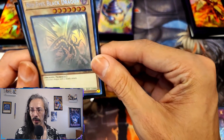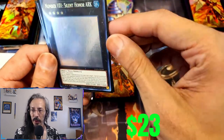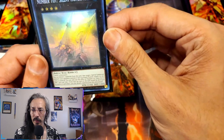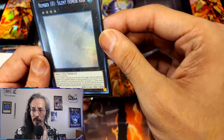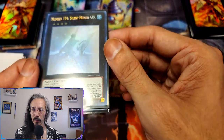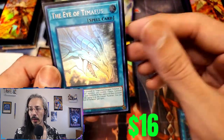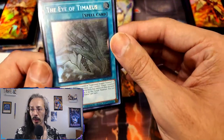We got a ghost rare Red-Eyes Black Dragon — getting the right angle for that is so tough. We have a ghost rare Silent 1 and Winged Dragon of Ra — Dark. Like a flash bang, flash bang, flash bang. And then Eye of Timaeus is like 'Hey guys, I'm here!'